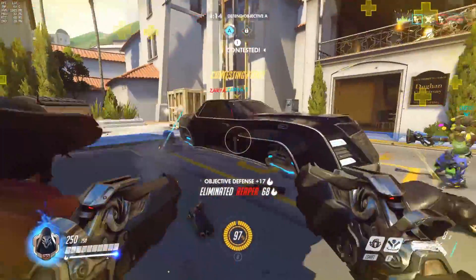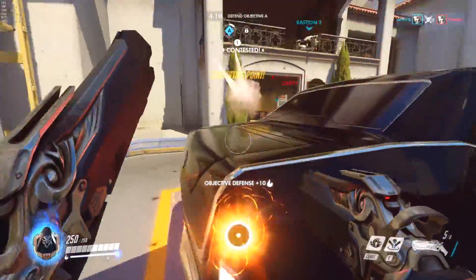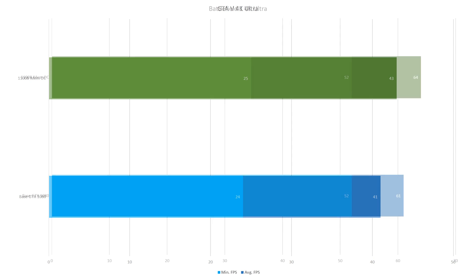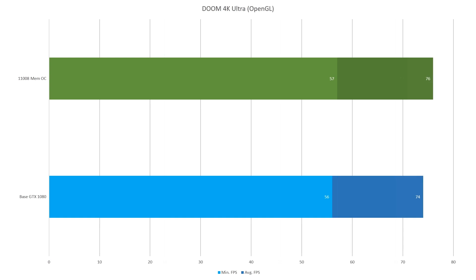So I benchmarked in GTA 5, Battlefield 1, Watch Dogs 2, and Doom at 4K and here are the results. GTA 5 had a 1 FPS gain in minimum frame rate with a 2 FPS gain in the average frame rate. Battlefield 1 however only found a gain in average FPS but it was a substantial one at 3 FPS. Watch Dogs 2 continued to show little gains with 1 FPS being gained in the average frame rate, with Doom as the last game gaining 1 frame with the minimum frame rate and 2 frames in the average frame rate.